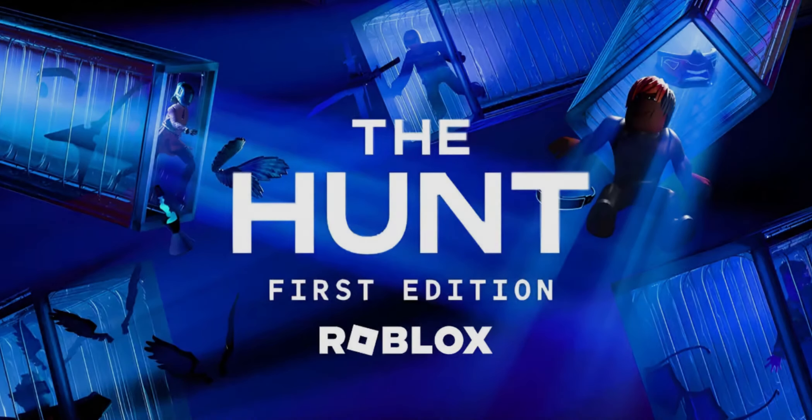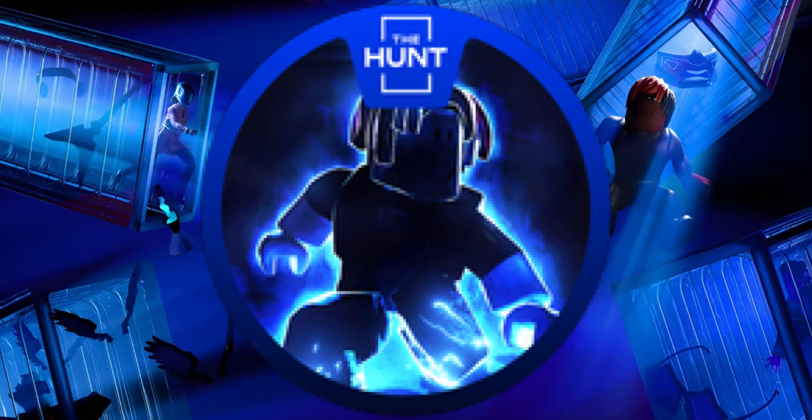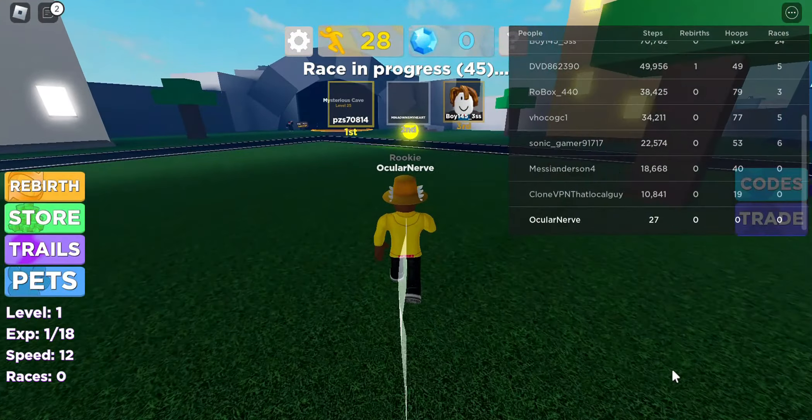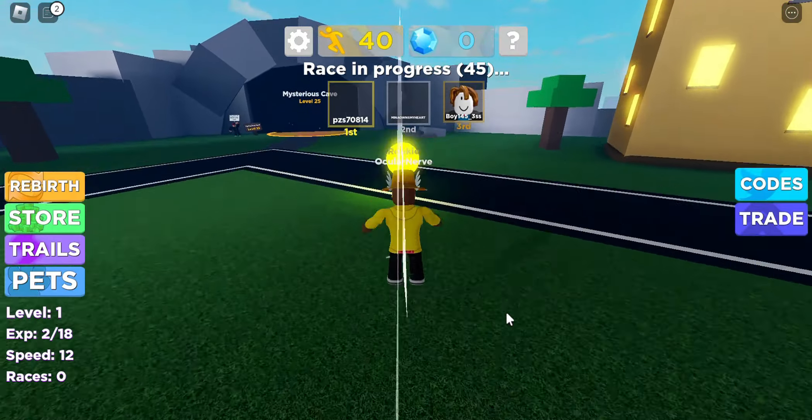So you want to know how to get the Hunt badge in Legends of Speed — I'll show you how. The first thing you need to do is get to 3,000 steps according to the badge. I've been walking for a little bit and I'm already at 30. You can collect these orbs to get XP.